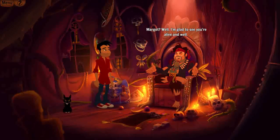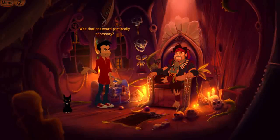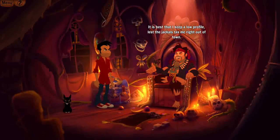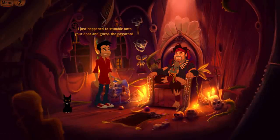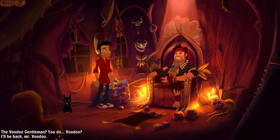I try other referral answers — 'Margo told me.' — 'Margo, well, I'm glad to see you're alive and well.' And: 'I just happened to stumble onto your door and guess the password.' — 'Darn it, I knew I should have added numbers and an underscore.' Right then, let's get back to the Voodoo Gentleman.